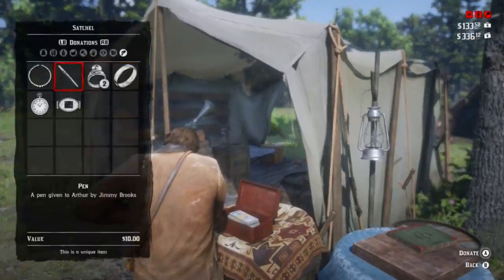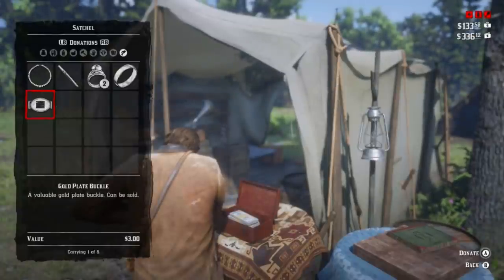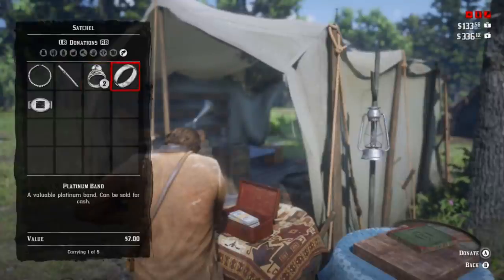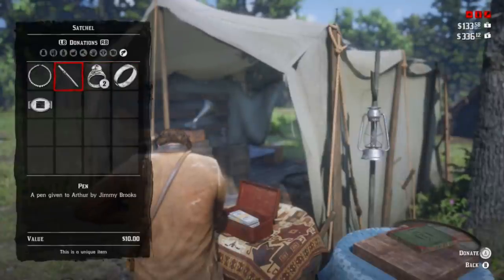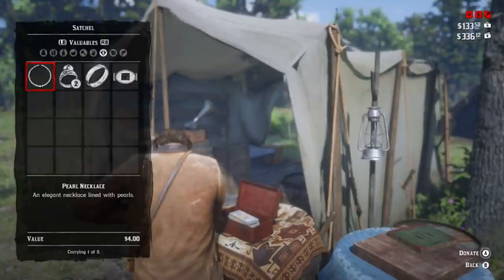Your ledger has a bunch of stuff you can buy for the camp. You can upgrade your camp to make it look better, buy food, and so on. That's pretty cool, and it changes the look of your camp, which looks nice every time you come back.